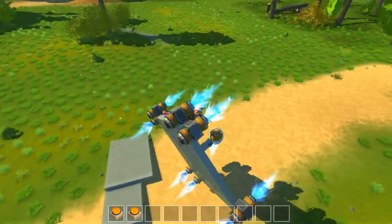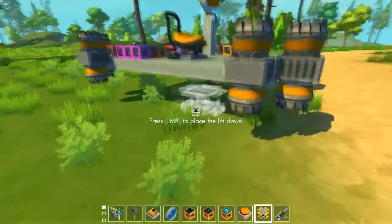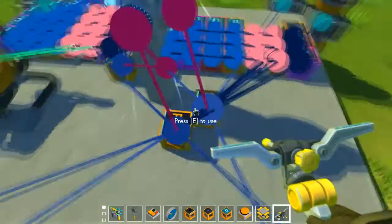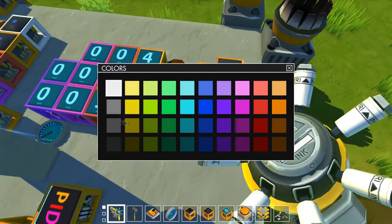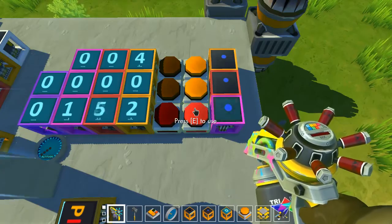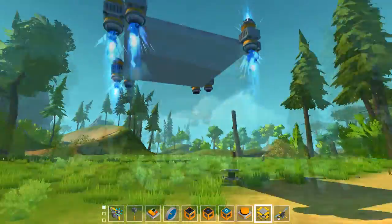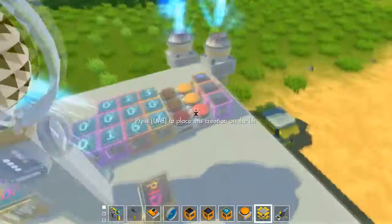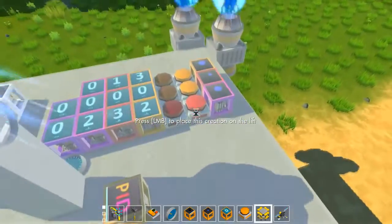As you can see, there will be oscillations at first. We're going to solve that by increasing D — and as you know, D needs to be very high. It's already stabilizing really well. Oh, there's still an oscillation — it needs to be even higher.